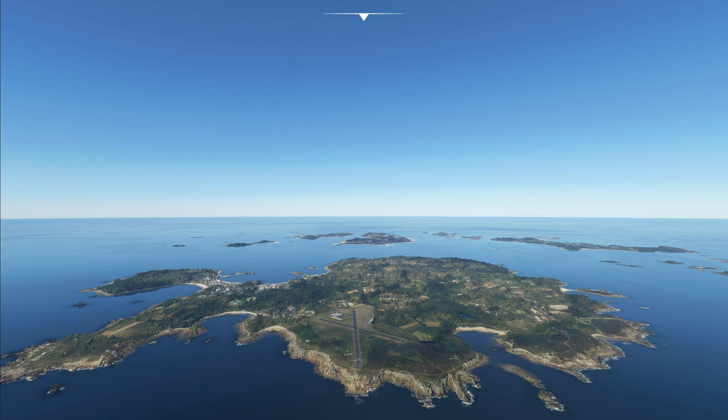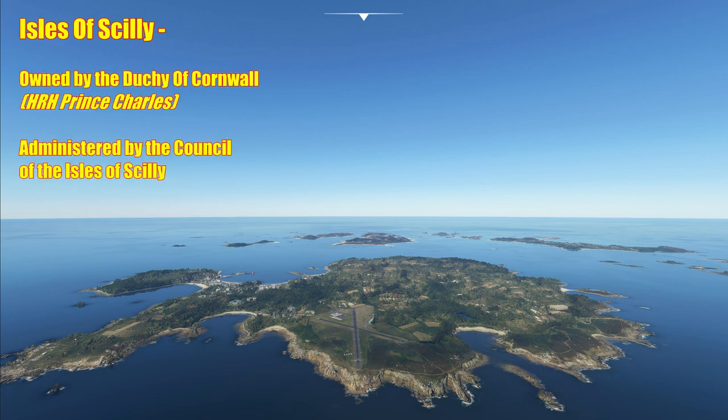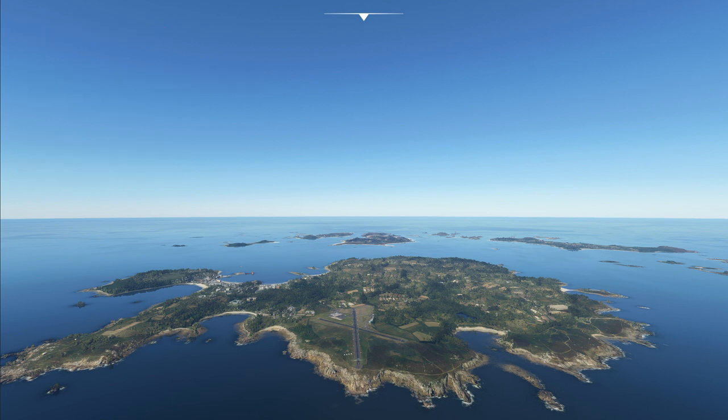St. Mary's Airport is located 1 mile or 1.9 km east of the town of Hugh — spelled H-U-G-H — on the island of St. Mary's in the Isles of Scilly. It's the only airport serving all of the islands and is owned by the Duchy of Cornwall Estate, basically His Royal Highness Prince Charles, and operated by the Council of the Isles of Scilly. The airport has existed since 1937, and in September of that year OLLI Air Services operated the first air service between St. Mary's and Land's End, flying De Havilland Dragons from what was then St. Mary's Golf Course.